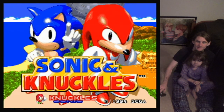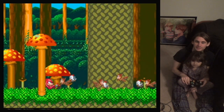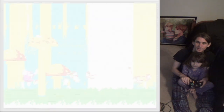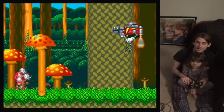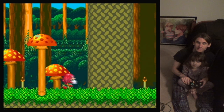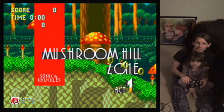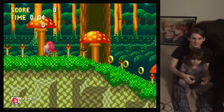Oh, it remembers your choice. All right, you are Knuckles. Watch this story, please. It's Egg Robo. Knuckles is not happy with it. All right, your turn. You move it the same way you did in Sonic 2 — left and right.